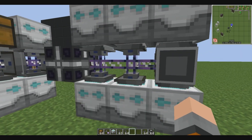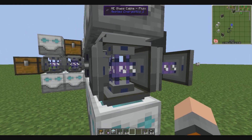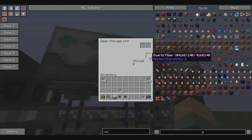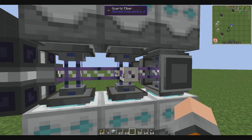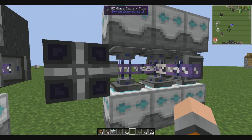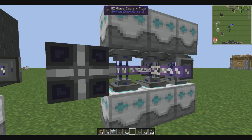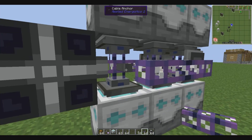Just a couple of things to keep in mind: the storage bus and interface will keep the two different cables away from each other — from two different networks — because it's all about separating the networks. In the middle one, that's where you can use quartz fiber. Quartz fiber will connect, but it's fine because it's only sharing power. But right here, you have to either use a micro part like a cover, or use something from AE called the cable anchor. You just click on to the cable and then they won't connect at all. See — and that's all you have to know.